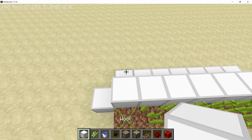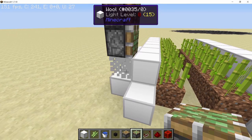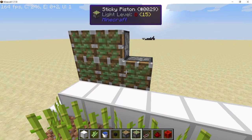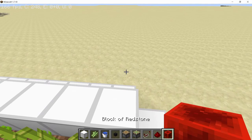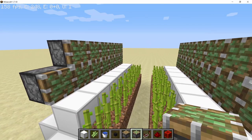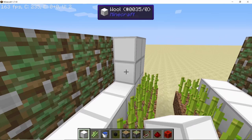Now let's place down some pistons in order to break the sugarcane blocks. Take any temporary block, place it down, and place down two sticky pistons on top of it, then break the temporary block and extend this piston line all the way to the very bottom. On the very last block place down only one piston instead of two, and repeat the same process on the other side. Now take solid blocks and cover up all the piston faces and the other side as well.